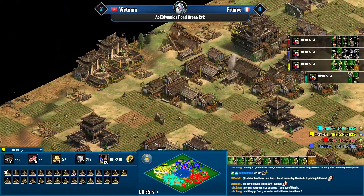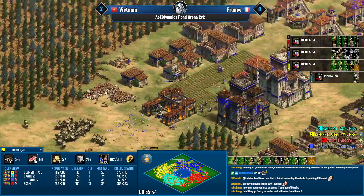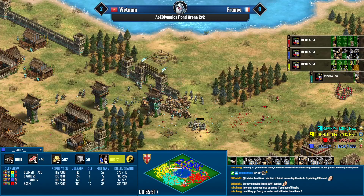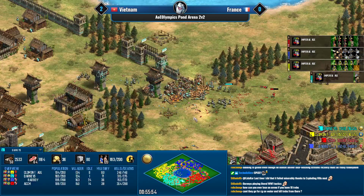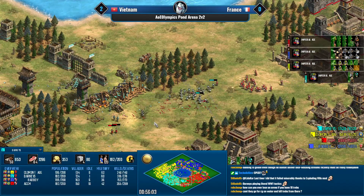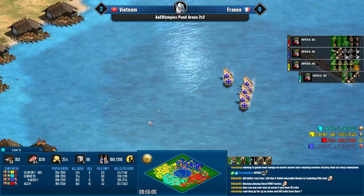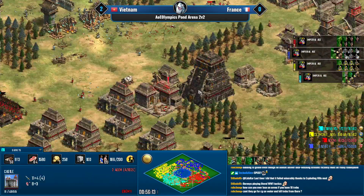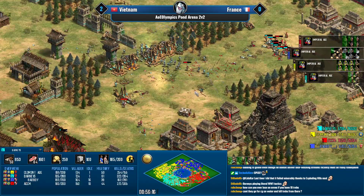This is now or never for the French. If the Vietnamese players hold for three or four more minutes it's pretty much over. But look at that blob in the south — that's like 16 catapuruto trebs. I don't think the gingerbread castles of Aztecs are going to withstand that.